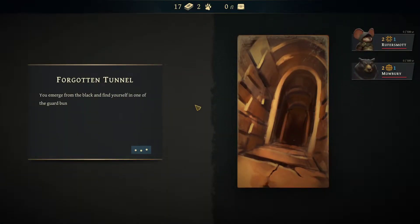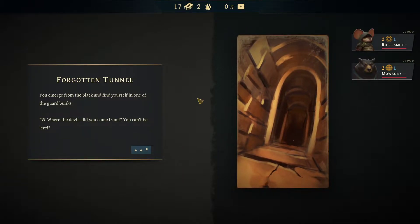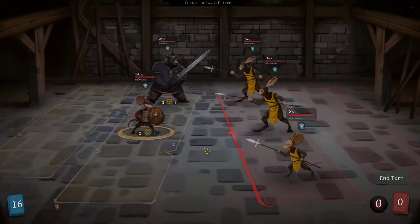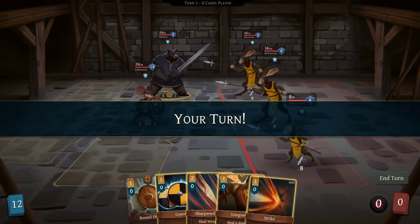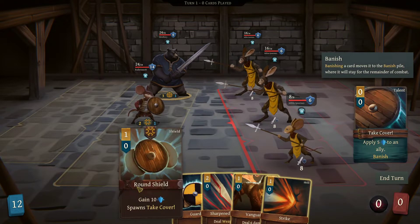Tunnel walls force us through this forgotten tunnel into combat — showcasing the very fun combat system. We emerge and find ourselves in one of the guard bunks. 'Where the devil did you come from? You can't be here!' Now we get combat! We've got two hares and a mouse. The militia spearmen have 16 health and 6 armor — that's a lot. This guy has 8 and 6. We start out with the round shield, which spawns a tank cover applying 5 armor to an ally. Banish is basically exhaust from Slay the Spire.